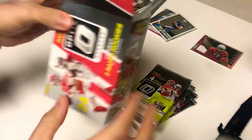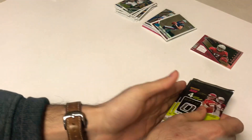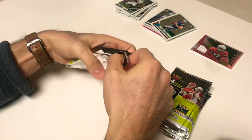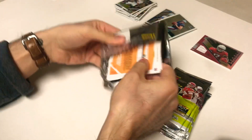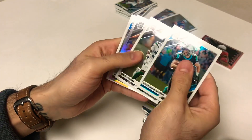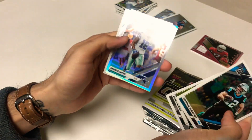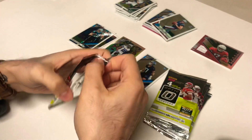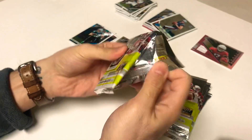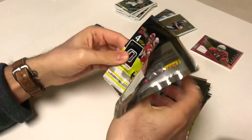We won't complain, let's get into it. First pack: McCaffrey, Jamal Adams, and a silver of Amari Cooper in the first pack. Silver Amari. And a rookie of Imani Hooker, Tennessee Titans. Looking for two pinks, a couple rated rookies, and our jersey card.